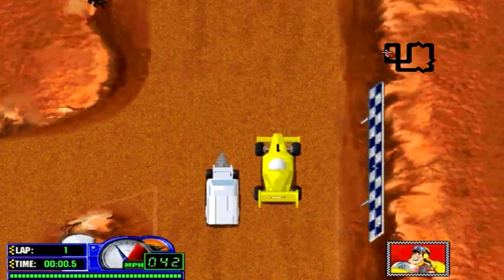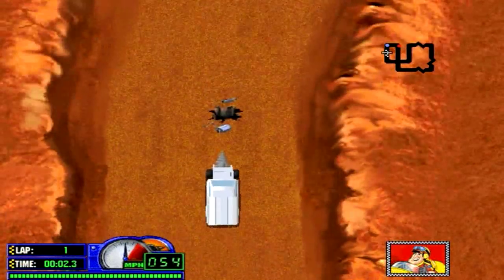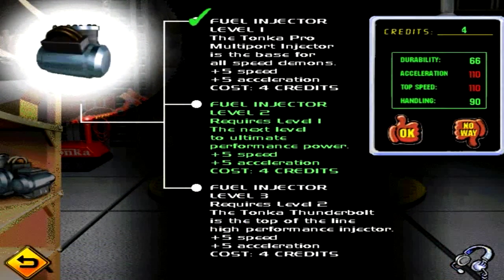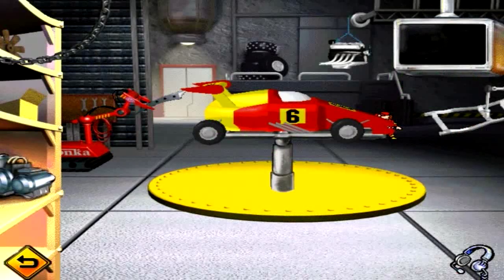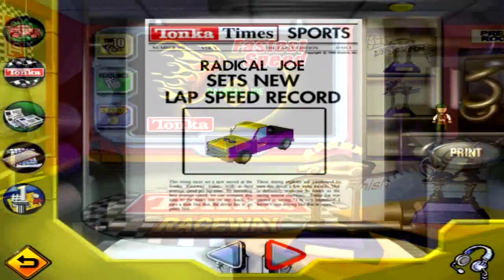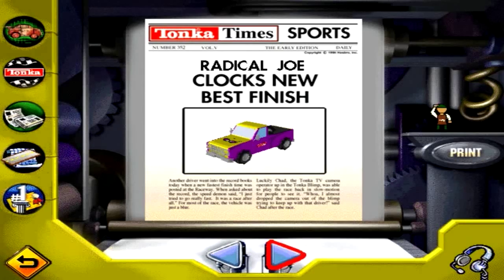Racing takes place in an overhead view and features a pit stop if you need repairs. When you win races you will get points to upgrade your car in Sparks Garage. From more speed to more durability, you can turn low-end vehicles to be competitive or make higher-end cars even better. There's also a trophy room to see your racing accomplishments and print certificates to commemorate your greatness.